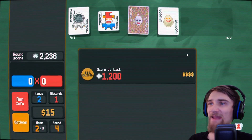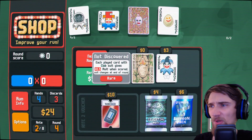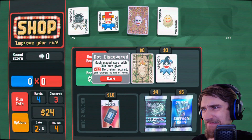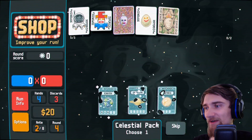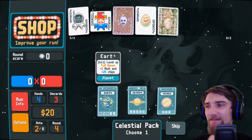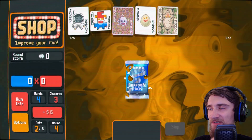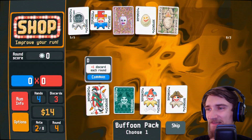Value just went up on my egg. My bank account up here just went up by a little bit. Cash out. Each playing card with a club suit gives times 1.5 multiplier when scored — suit changes at the end of the round. But it's free, why would I not? I'll do this. That changes every round, and this one doesn't. Plus 12 multiplier if played hand contains a straight.